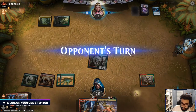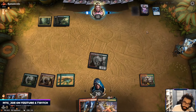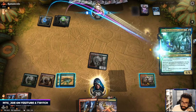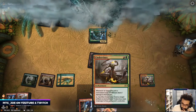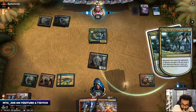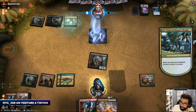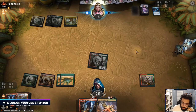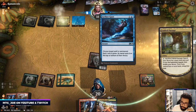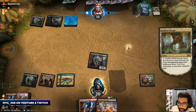They take damage off it — that's probably because they have Uro so they want to gain that three life. It does shut me off another red. So that's three cards — that's probably another removal spell because we know they got a ton of those.